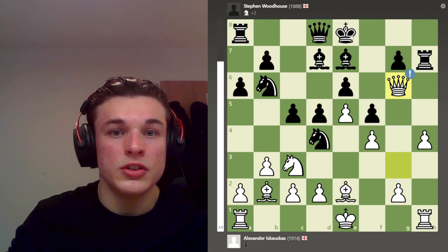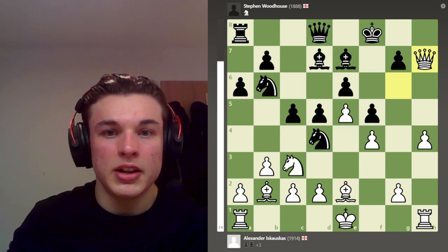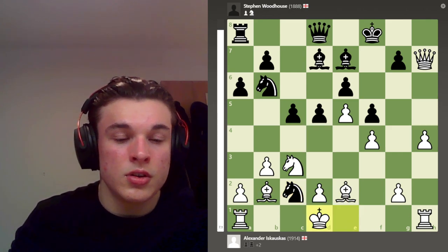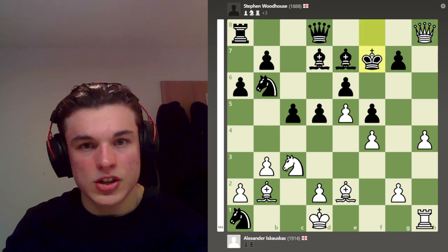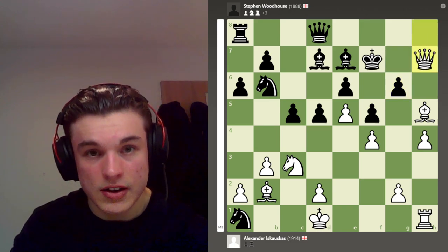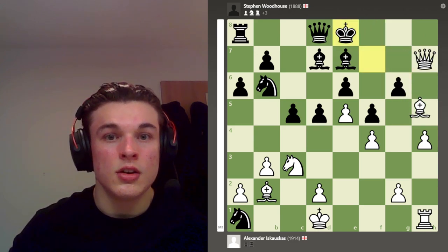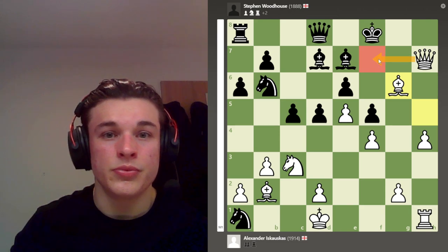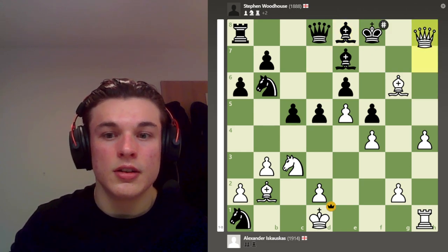So again, the same pattern as before - Qg6 check, Kf8, and Qxh7 is played. Then my opponent dives in to grab the rook with the check. So I move my king over, he takes the rook, and I have mate in 5, which I find: Qh8 check - this is all forced - Kf7, Bh5 check, g6, Qh7 check. If the king goes here, then I take here with a check, there, mate. So the king goes to f8, then Bxg6 - this is mate, this is mate. My opponent stops this mate, and Qh8 is mate.